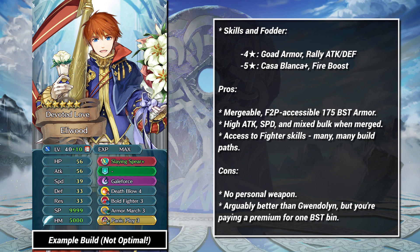As our first and only 175 BST free unit, Eliwood is going to be a popular choice for score alone. He doesn't wall very well, at least not as well as you'd expect for a 175 armor, but with 42 attack and 36 speed, he's a diverse and potent threat.